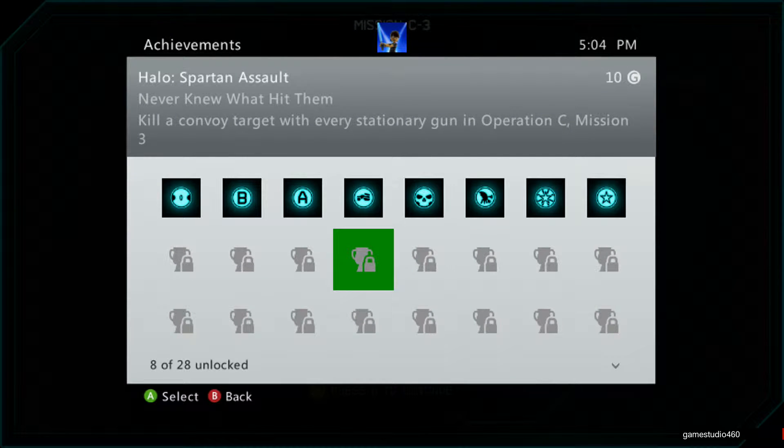Hey guys, welcome back to GameStory416. My name is Timmy and we are still doing — not Halo 3 — Halo Spartan Assault Achievement. Kill a convoy target with every stationary gun in Operation C, Mission 3.